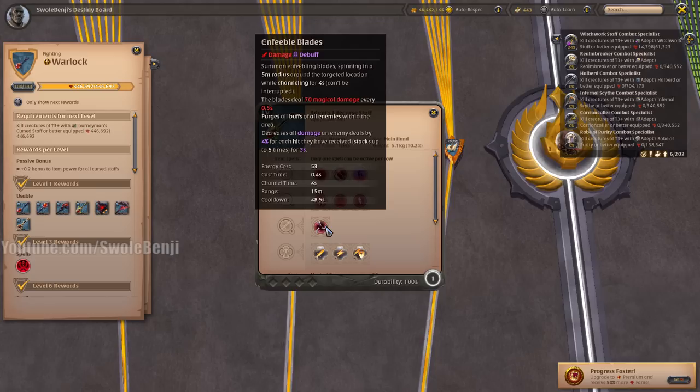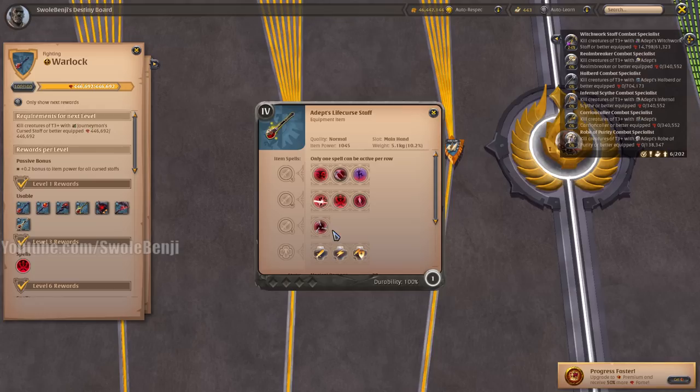The Life Curse Staff, if they ever fix skinning bugs, is the best skinning weapon in the entire game. It lets you reach enemies from far away and reduce how much damage they take. The Enfeeble Blades spell is used by certain gatherers to dominate Black Zone Gathering — it removes and purges buffs, so if an enemy goes invisible and you hit them with this spell, they lose their invisibility. It's a fun, powerful weapon that's pretty cheap.